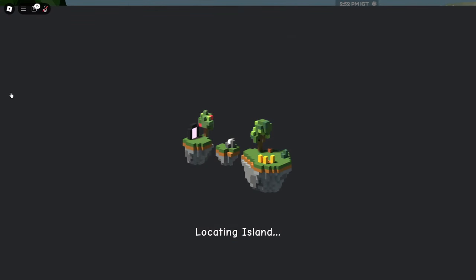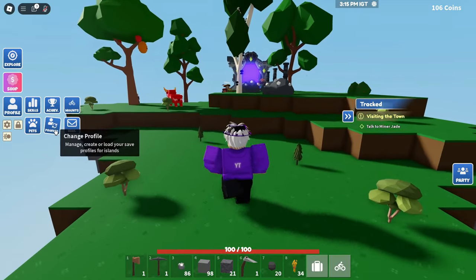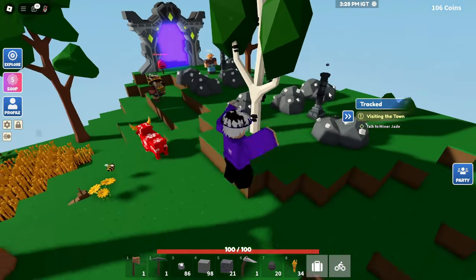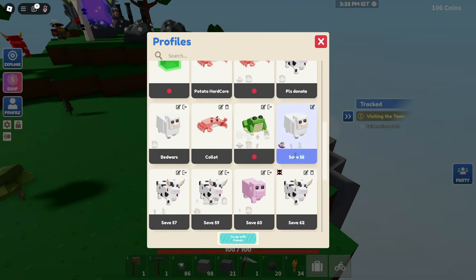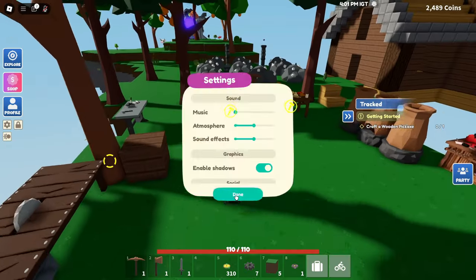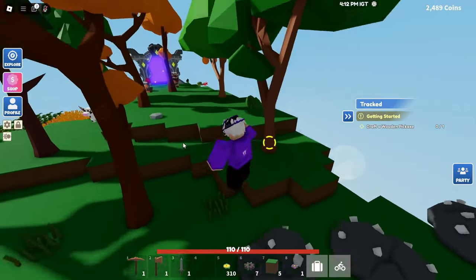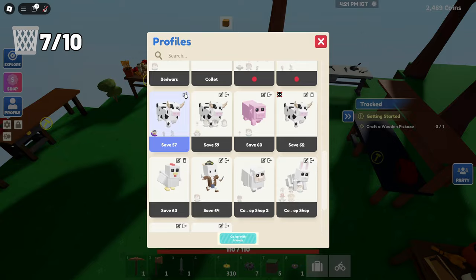Now we've got Save 56. I think this was just me restarting, maybe with one of my friends — I have no clue what this was. There's not really any point in me being here, so I guess I'm just going to dip, because why be in it when I'm not even playing with them? Then we're going to go to Save 57. I have no clue what this is — a house? Who was this with? I have zero clue. I don't play with this and I don't go on this save slot, so delete.